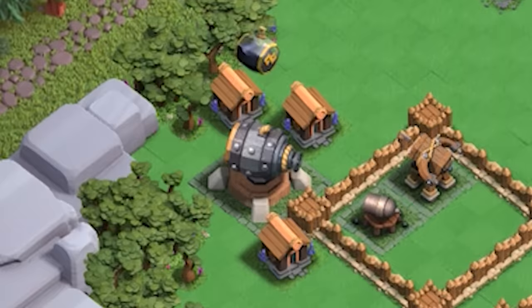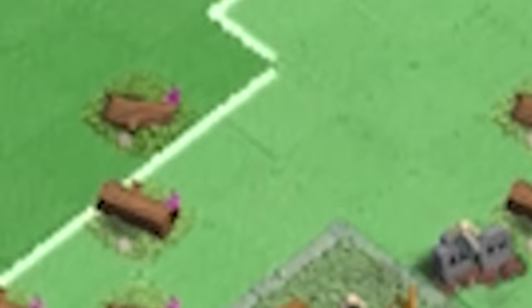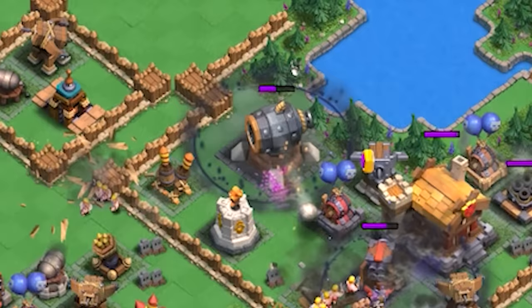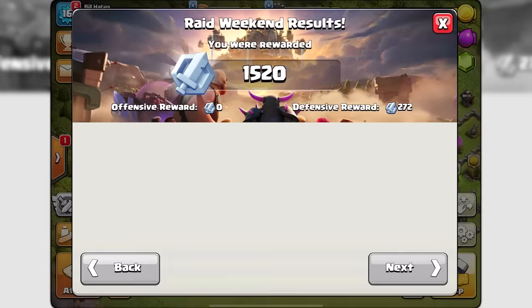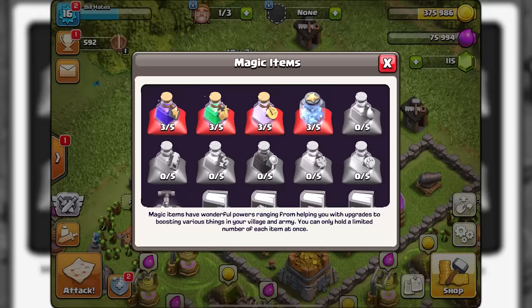The troop composition: 3 Barbarians, 20 Archers, 5 Giants, 5 P.E.K.K.As, and 5 Witches with a 5-second invisibility spell. Once the troops have been deployed, simply close the app, then open the app and repeat the attack - completing all 6 attacks in 6 minutes. Raid weekend rewards are handed out every Monday, so once you have all the raid medals, buy the cheapest potions and then exchange them for gems.